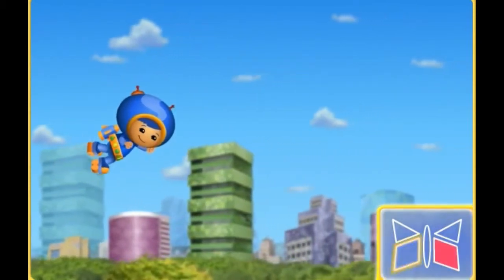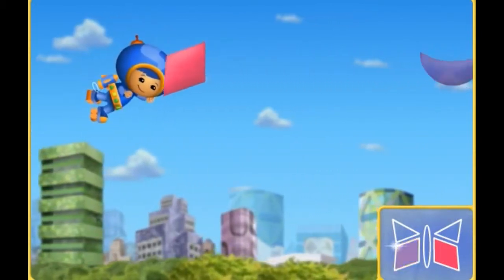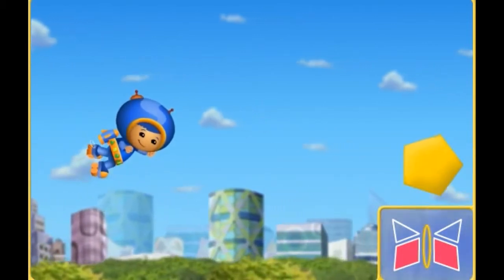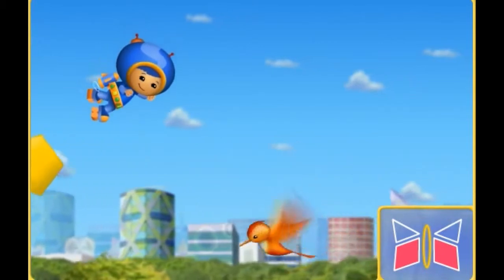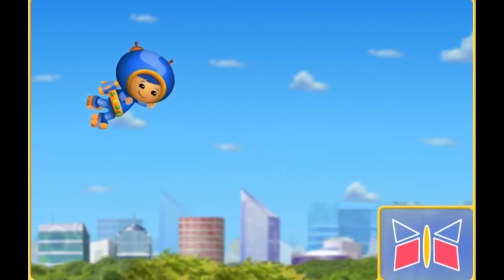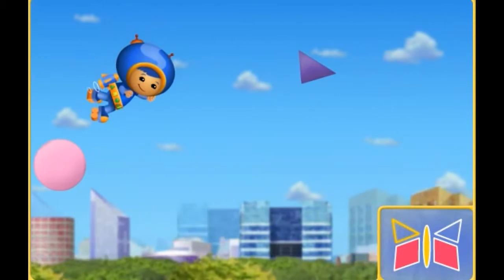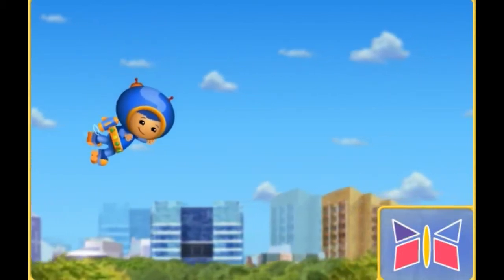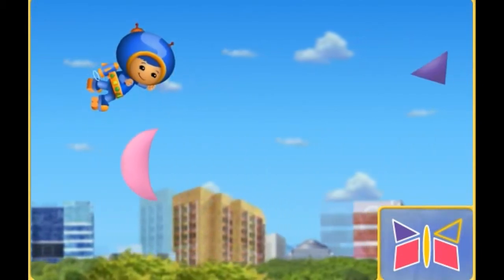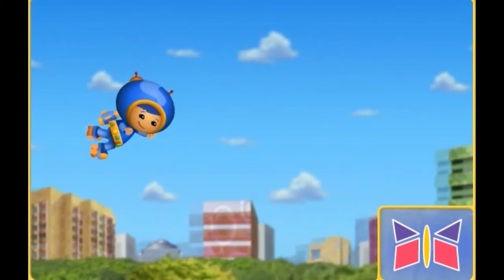A diamond! All right! Look at the blueprint — that's the next shape we need. A diamond. We got it! Look at the blueprint — that's the next shape we need. An oval! That's it! Look at the blueprint — that's the next shape we need. A triangle. Great job! Look at the blueprint — that's the next shape we need. Thanks, Umi-Friend! We finished building the kite.